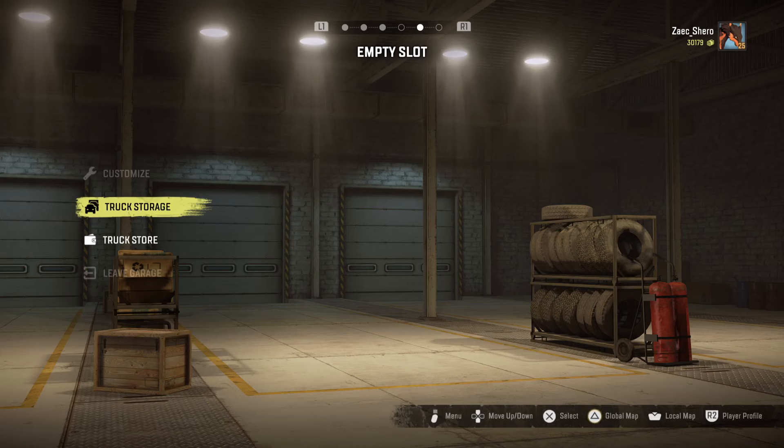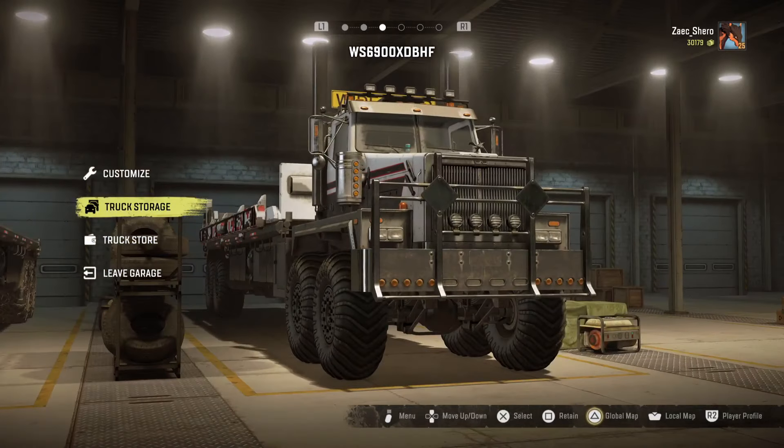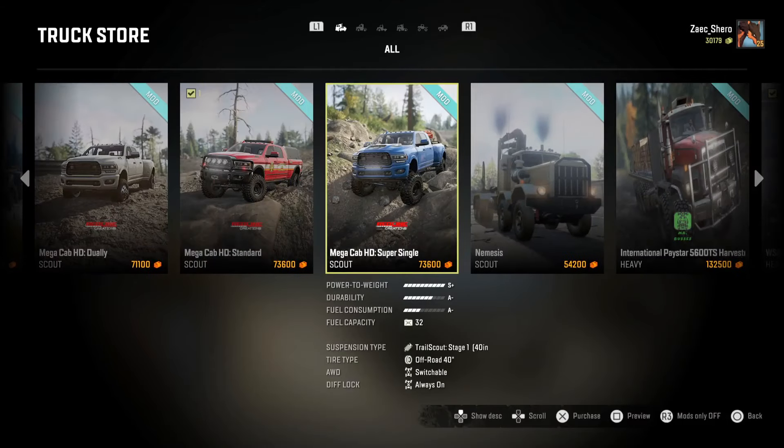In the last session, we already saw the highlights and had to go through that headache, but basically we got another twin steer — the Paystar 5600 Twin Steer. I wanted to get the original so I could then use the modded variants, because that's kind of what I like to do: grab the original, then use the modded variant. And of course we got the Logging Servant and the Wolf Elongated truck mod.